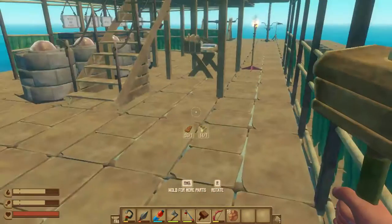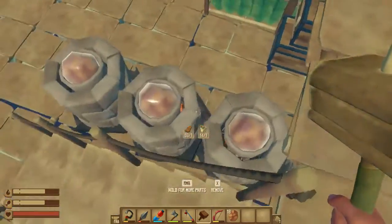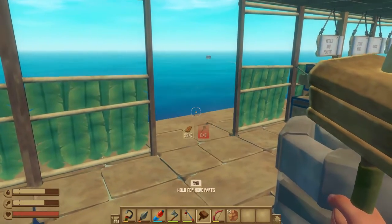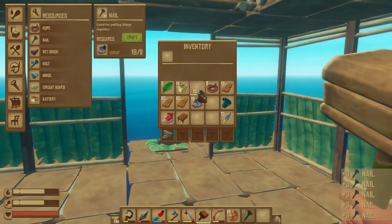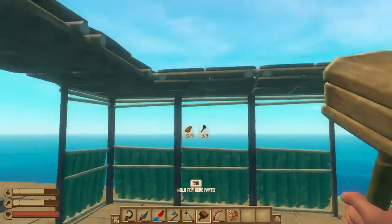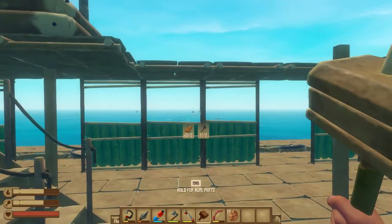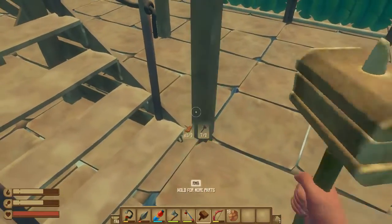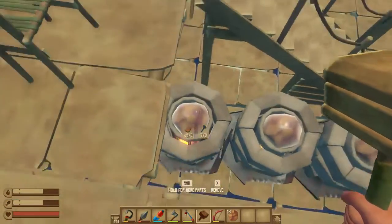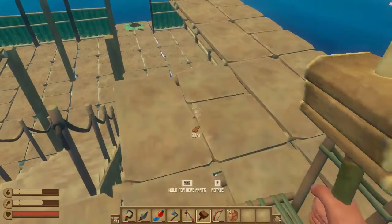We have the raft anchored for the moment because I don't want to drift right now. I want to work on doing some expansions. First thing we're going to do is work on getting some nails, so let's craft up some nails. We'll put that there, that should work. We might need one somewhere, let's put a couple right here just to see if we can get some stuff done.